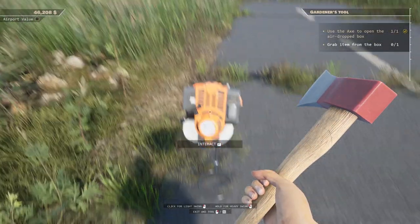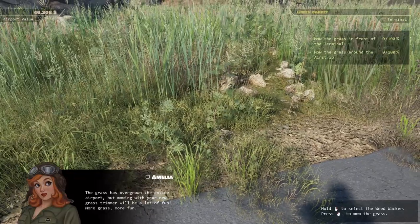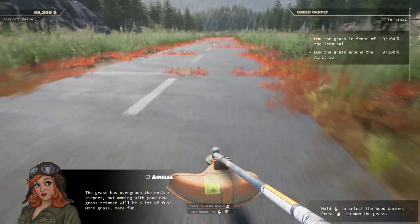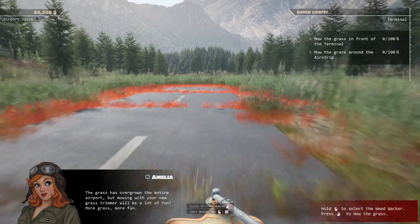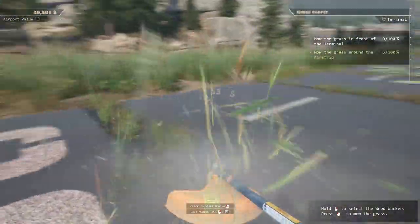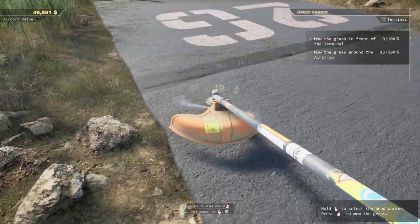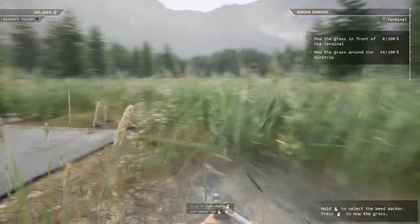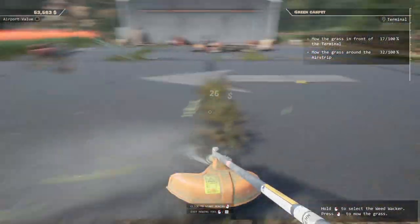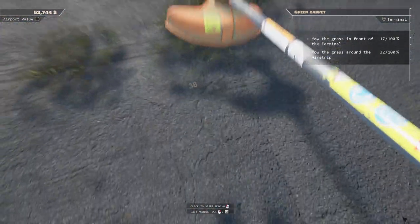Okay, let's see — what is this thing, is this a weed whacker? Amelia says: 'The grass has overgrown the entire airport, but mowing with your new grass trimmer will be a lot of fun — more grass, more fun.' Oh my gosh, look at all the stuff we have to cut! I guess we're gonna be doing this — I mean, we are making money so that's not too bad. Even the areas not highlighted red that we don't necessarily have to cut, we still get money for those.